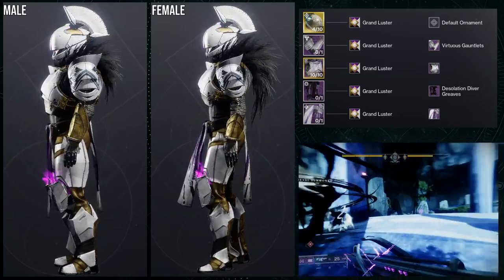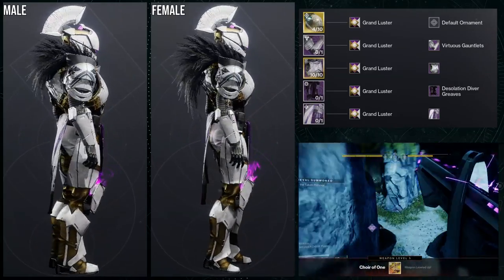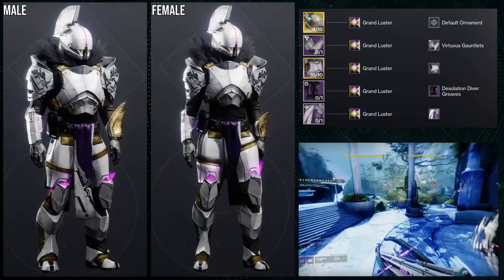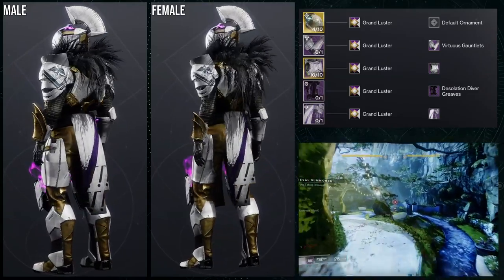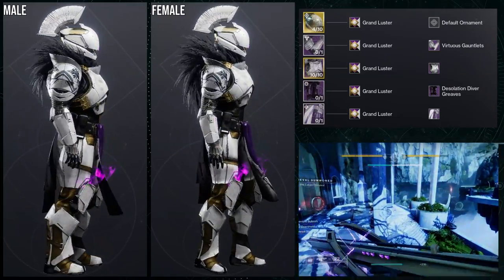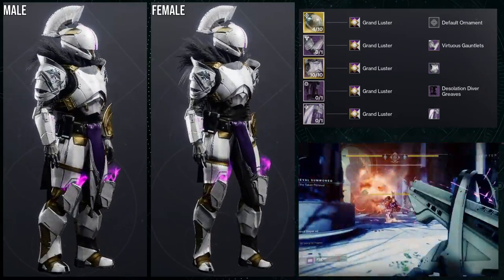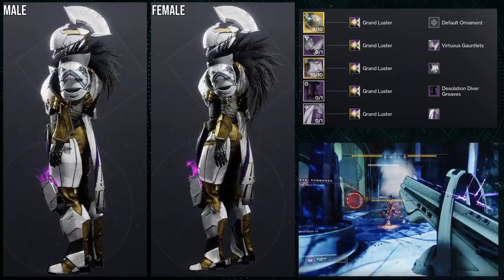To be fair, the original concept for this set was just going to be a warrior vibe, and the Helm of Saint-14 wasn't even in that picture — but I was like, this is obviously much more of a Saint-14 mark. In hindsight, I really should have just gone with a basic warrior look because I feel like that would have been way better. But Titans, let me know what you guys think.